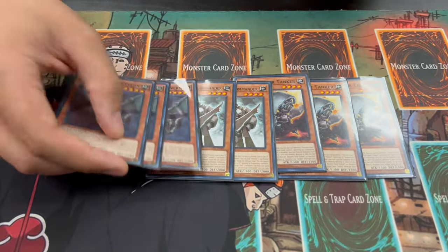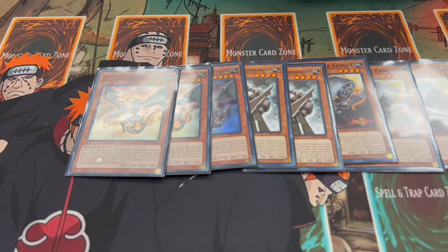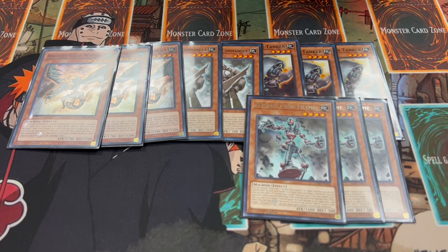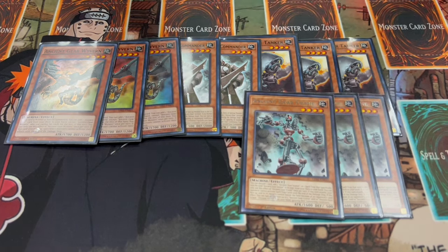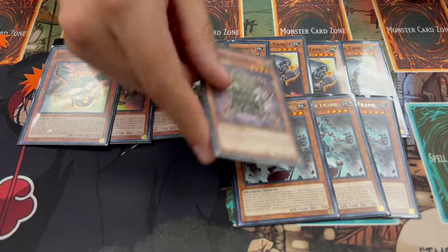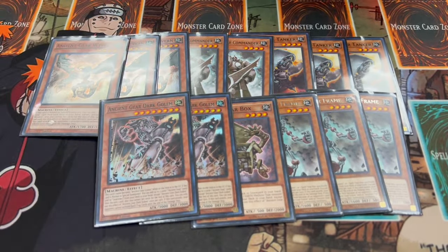Commander is your starter, that's why you're only playing two. You're also playing three Ancient Gear Wyvern — this is essentially Stratos for Ancient Gear, so you have to play three. We're also playing three Ancient Gear Frame; you can discard a card to add an Ancient Gear Golem or a spell or trap that specifies it in its name, so it's just another searcher. Then one Ancient Gear Box as a generic searcher.